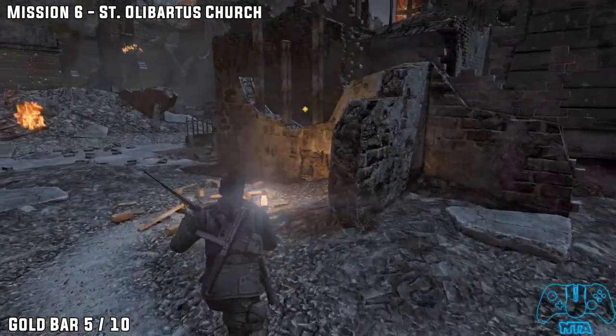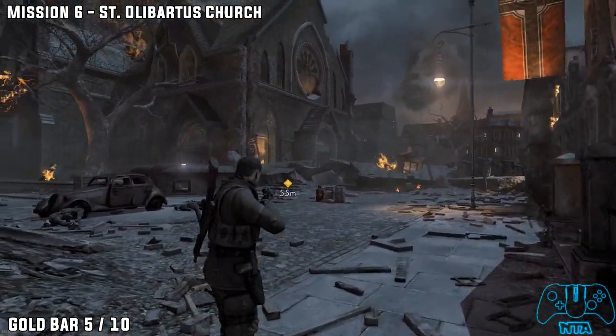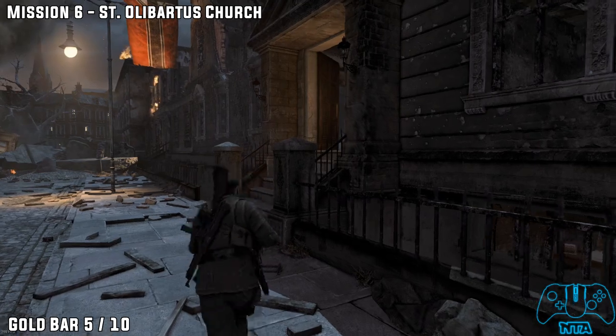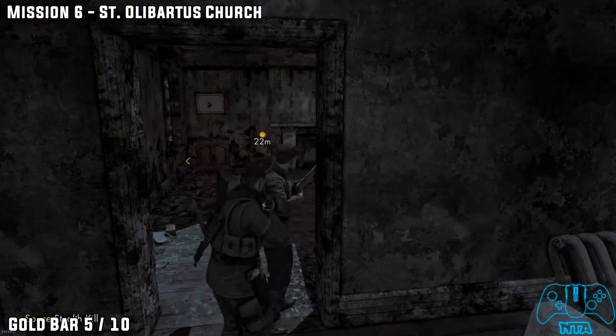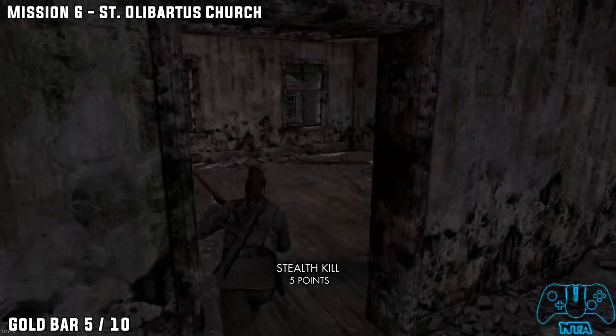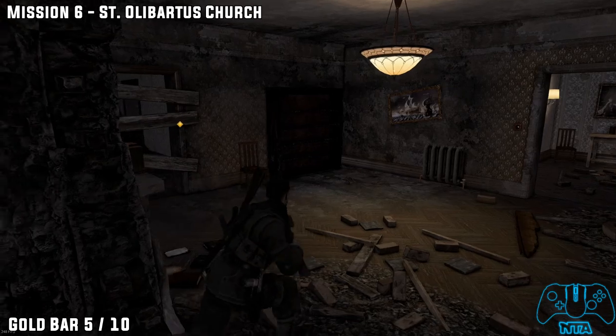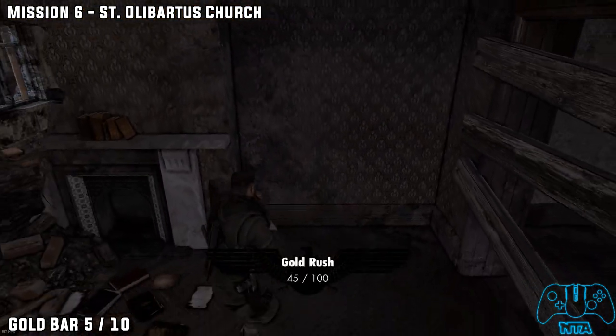Number 5. Making things simple from the last location. Looking at the church, go into the house to the right. Take out the German patrolling in this area. Go through the next door and through the wall next to the fireplace on the right hand side you will find gold bar number 5.